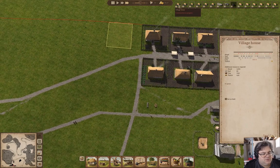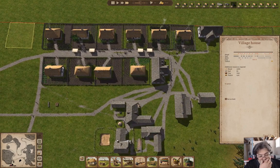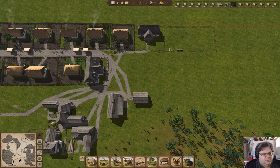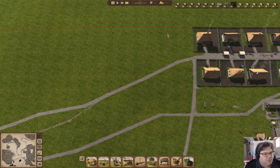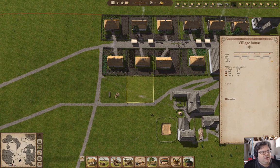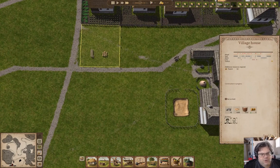That is always the issue — having people to do the work, or having work for the people to do, you know, it's a difficult balancing thing. There are six houses up here. This one should probably go up pretty quickly because it's close to the resources.